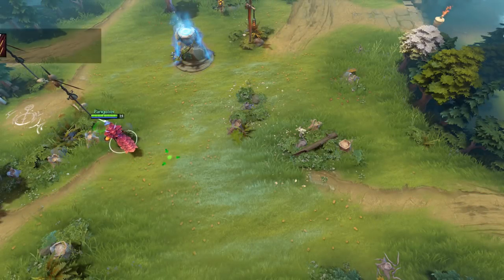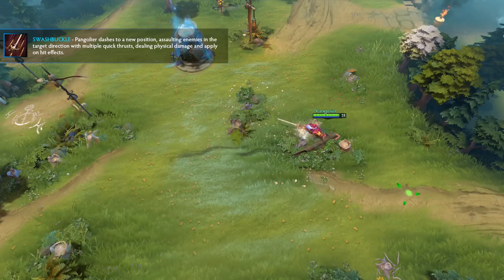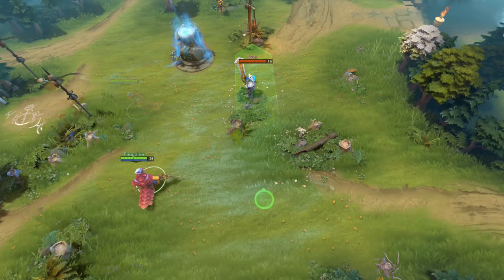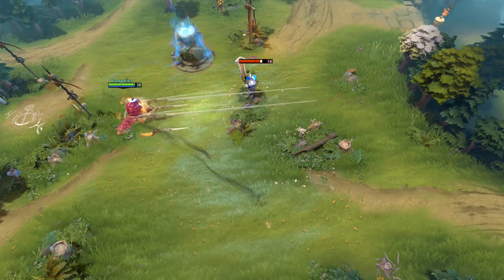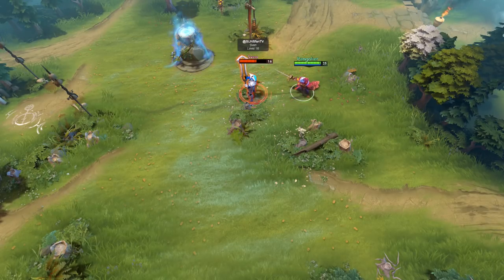His first skill is actually the first vector targeting skill in the entire game. It's named Swashbuckle, and when you click and hold on an area you'll be able to attack enemies in a certain line. Think of it as two parts to the skill that are connected: the first allows you to dash to an area up to a thousand units away, and the other allows you to point to an area dealing damage in quick succession.